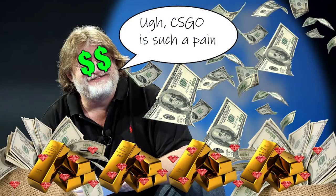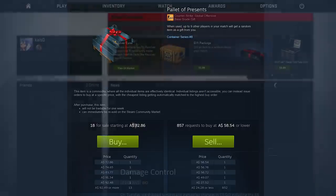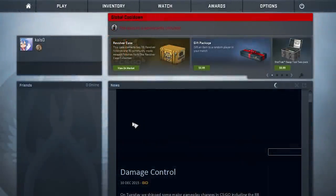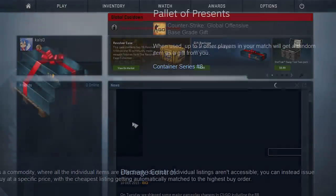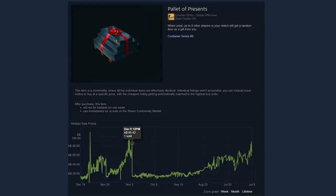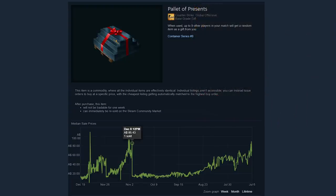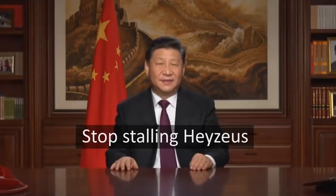And that brings me to the final discontinued item: the Pallet of Presents. This is literally just a whole bunch of gift packages in a single item. Gift packages are sold every year around Christmas by Valve, and the pallet is just nine of them in a bundle. But for some reason, Valve hasn't brought back the pallet for five years now. It doesn't really do anything that ordinary gift packages can't do, but it is discontinued, so I felt I had to include it.